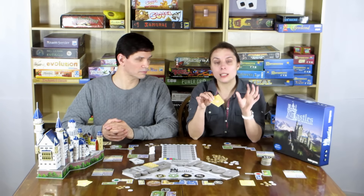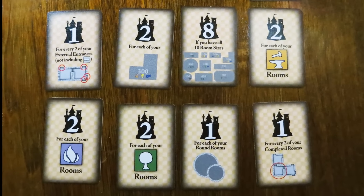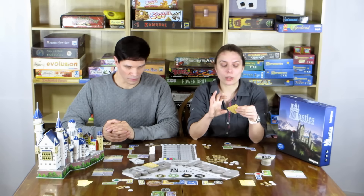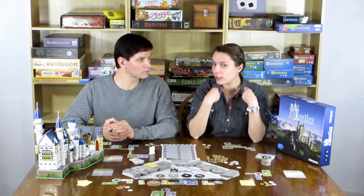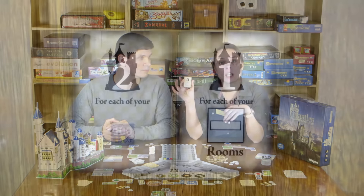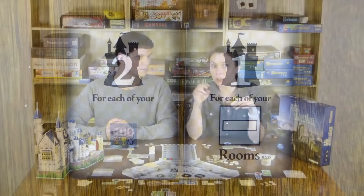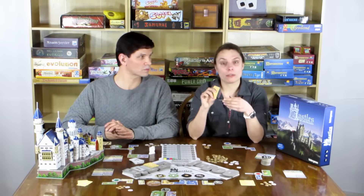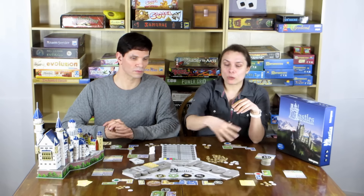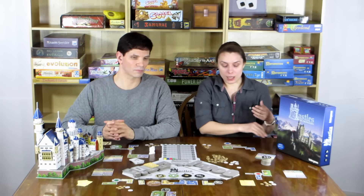There are also utility cards — at the beginning of the game everyone is dealt three and picks two. You can also draw one whenever you complete a utility room. These are your personal private goals. For example, one card earns victory points for every stair or corridor room, and another gives two victory points for every 100-square-foot room. So there's both a group competition and your own personal goal to guide your building.